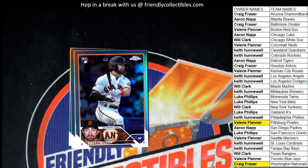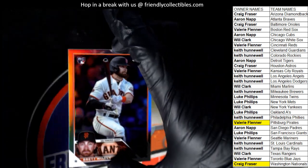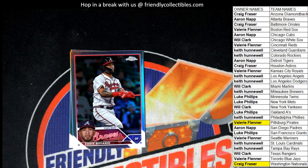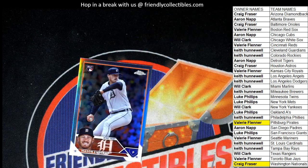Our final cards out of the box break: Luke's got a Refractor Rookie card — congrats, Luke. Aaron N picks up the Rosario, that's a Chrome one. And the final card in the box break is a Tigers Rookie for Aaron.